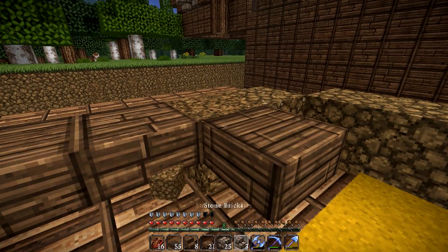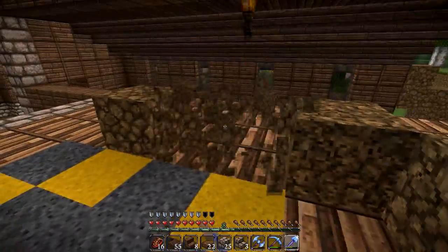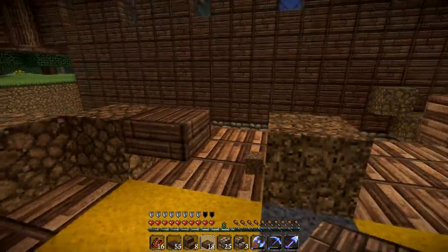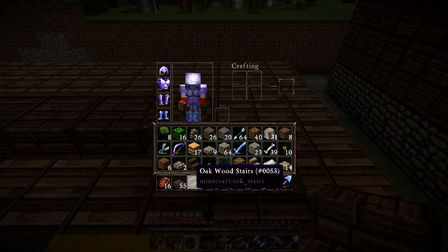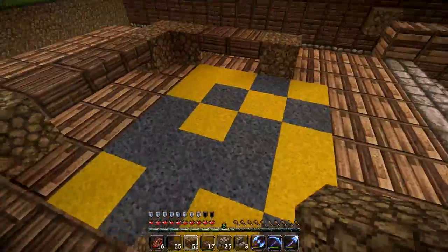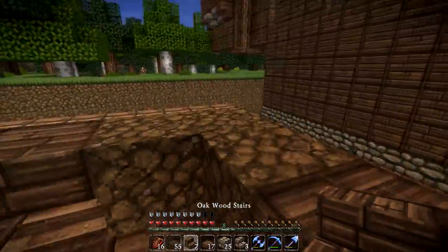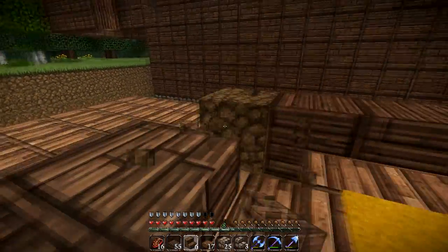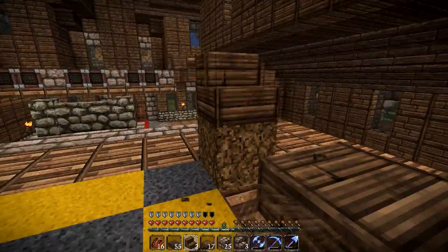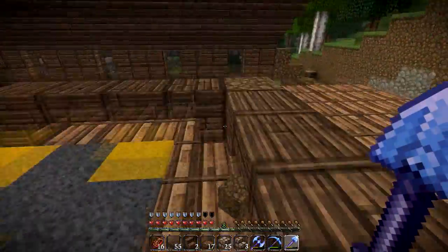I'm just going to make a pretty simple table here. What I'm doing now is just making some legs for our table like this. Let's see how that looks. I think it's getting dark in here — we have to figure out lighting as well, I just have torches thrown around. I don't want a completely square table.